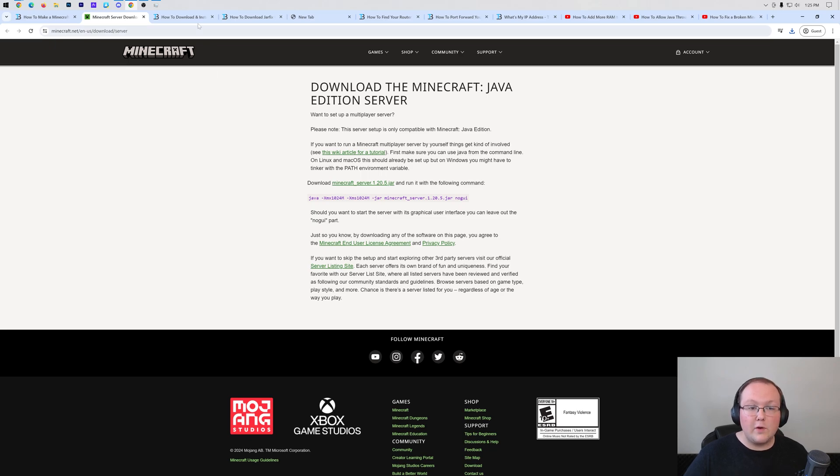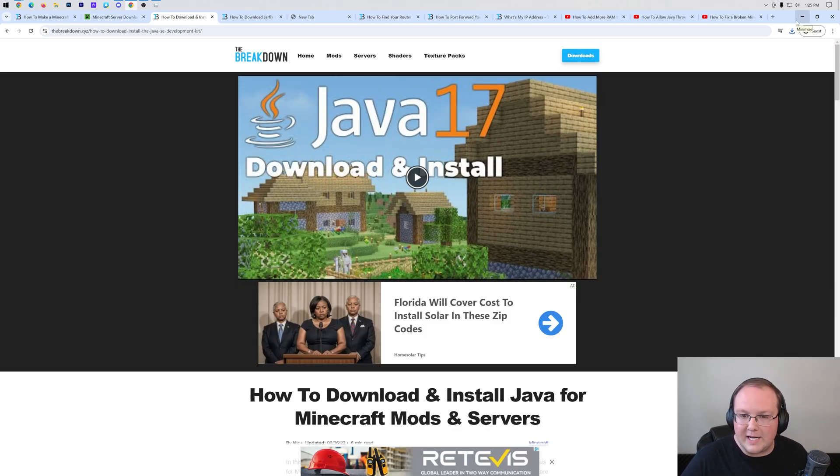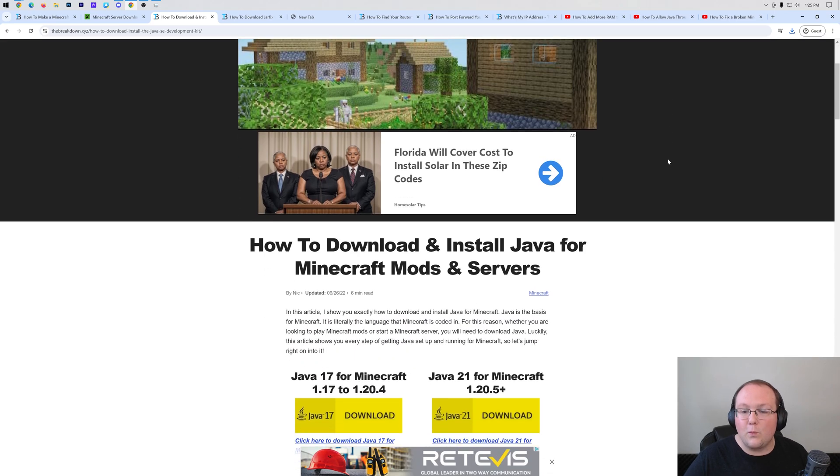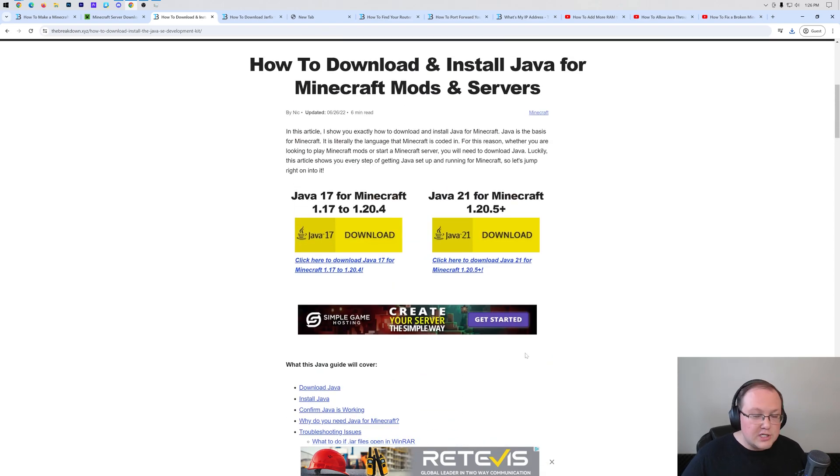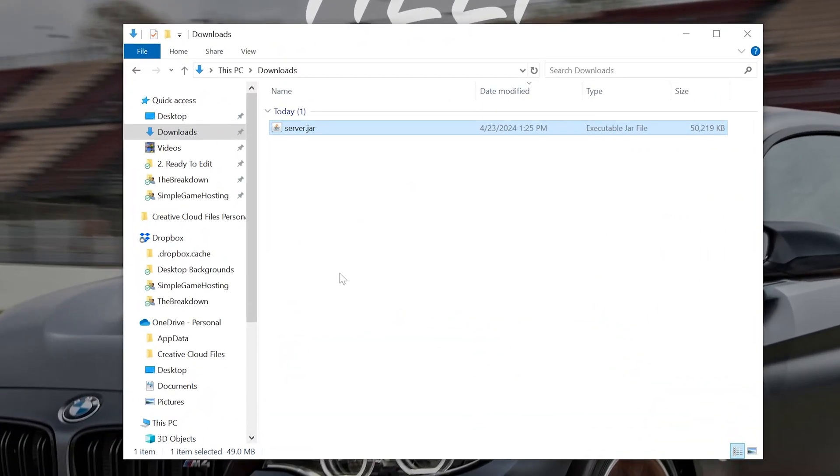Now we want to move on to getting things installed and working locally. There is one change with Minecraft 1.20.5 servers: Java 21 is required. I'm going to be downloading this in this video because it's part of this new update. Just so you know what it looks like if you don't have it - here is the server jar we just downloaded. If we double-click on this, it just won't open. It's a .jar file trying to open with Java, but it's not the correct version of Java.